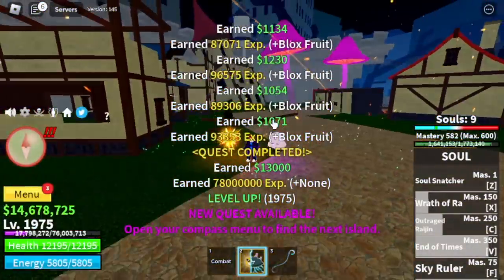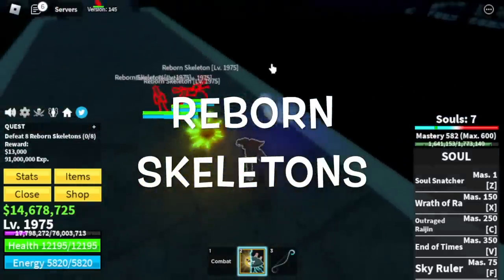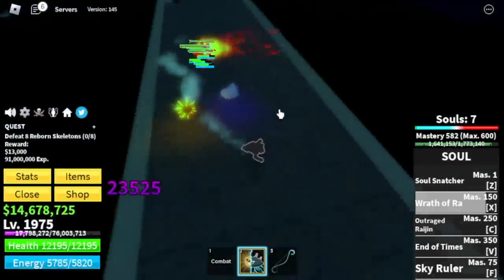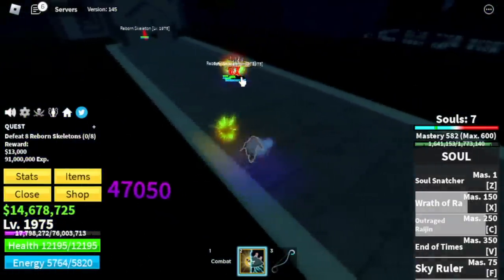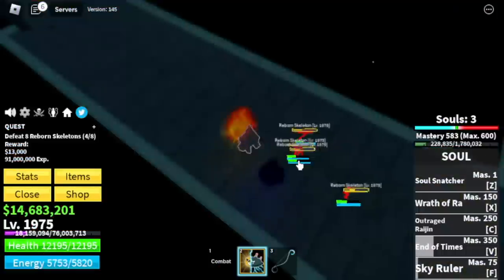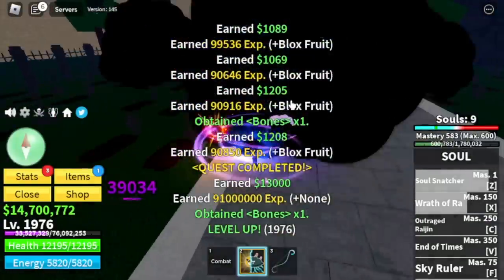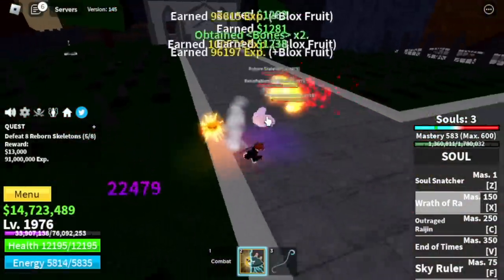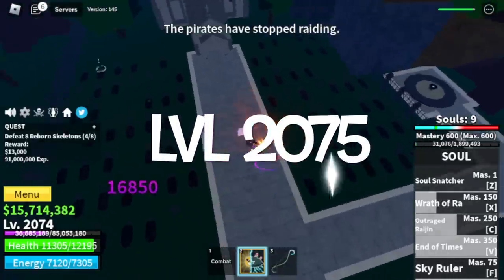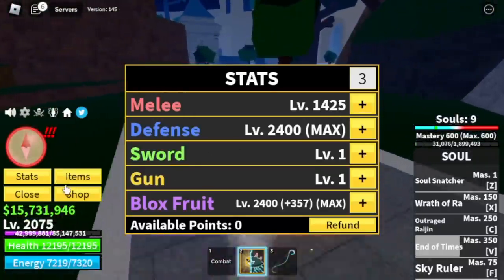And after that, next stop — the Haunted Castle. Second to the last island. Our target is the Reborn Skeletons. We're going to test all our skills if we can burst this mob: X skill, C skill, and one more V skill — and boom, burst! We're going to skip all other mobs here because this is the easiest way to grind. Target level is 2075. Max Defense and Blox Fruits — the remaining stats will go to the melee stat.